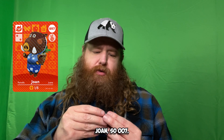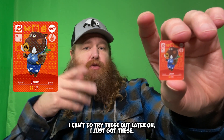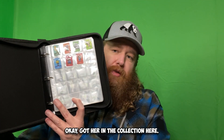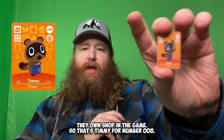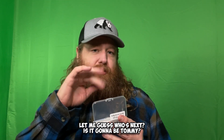Joan is number zero-zero-seven, that's what she looks like. I can't wait to try these out later on - I just got these. Got her in the collection. Next up is Timmy, number zero-zero-eight - he's a little dude always hanging out with Tom Nook. Timmy and Tommy own the shop in the game. Timmy for number zero-zero-eight, he's part of the collection now.